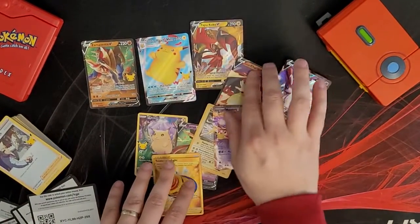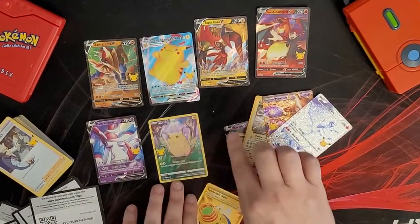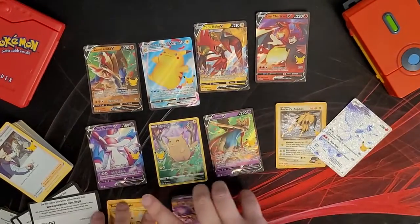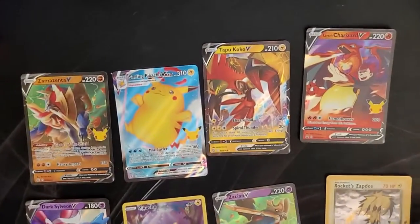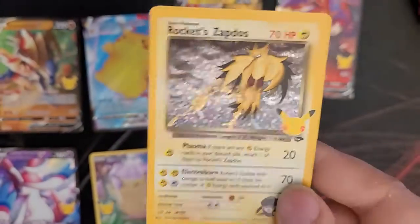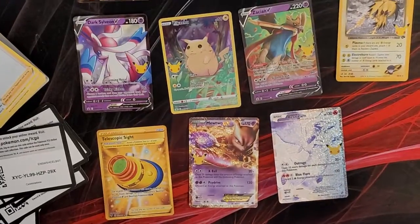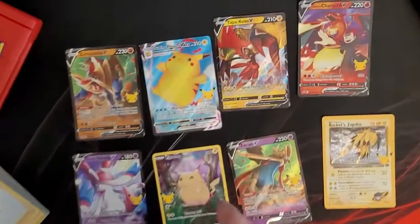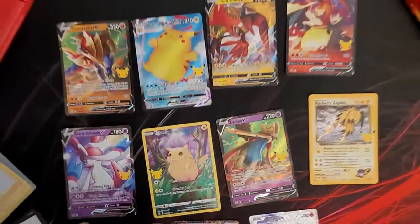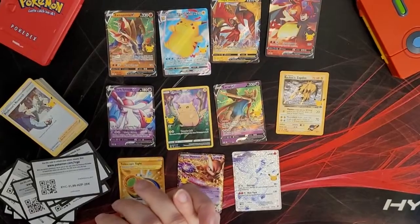Out of the two tin cans, not the greatest in the world but not too shabby. Really happy about that Rocket Zapdos — it looks very pretty, I never actually saw the original one back in the day but that's really cool looking. Thank you for watching — please consider liking and subscribing. We will be doing Brilliant Diamond gameplay coming in the next week or so, as soon as the game releases. Thank you for stopping by and have a good day!